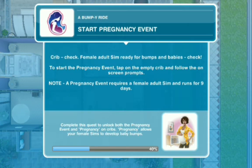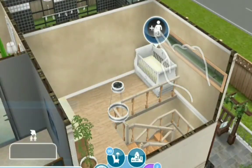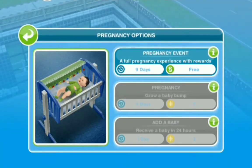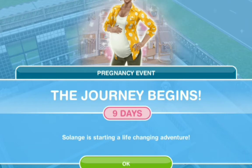That has completed the task. Start a pregnancy event — note that a pregnancy event requires a female adult sim and runs for nine days. Nine days of pregnancy — that's like nine months in real time. So I'm going to call Solange over. They want me to tap on pregnancy event — a full pregnancy experience with rewards. That's nine days and right now it's free. They're only allowing me to choose Solange probably because Solange is in this house. And the pregnancy journey begins — Solange is starting a life-changing adventure.